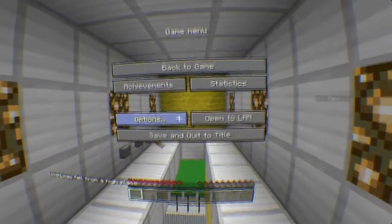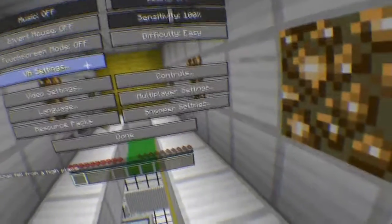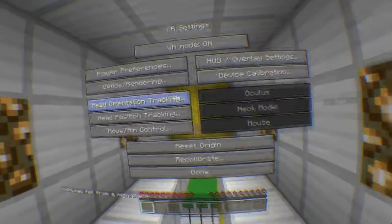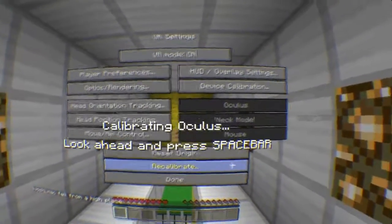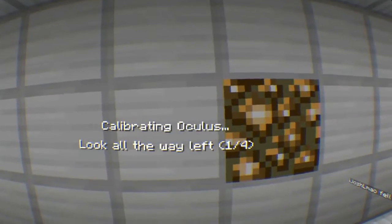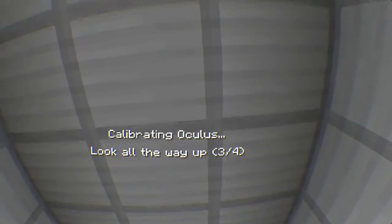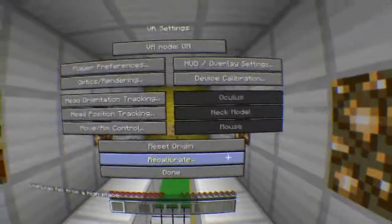So in these VR settings, once you first load this up — and I'm guessing not many people watching will do this — when you first load it up, it'll tell you to do a recalibrate thing. It'll tell you to look forward and press space bar, then look all the way to the left, then all the way to the right, then look up, then look back normally and press space bar again. That calibrates how you move with the Oculus.